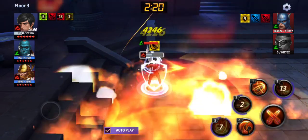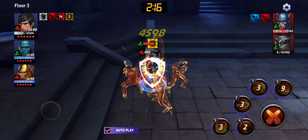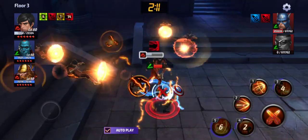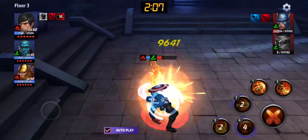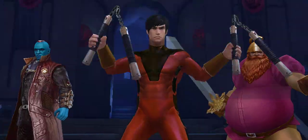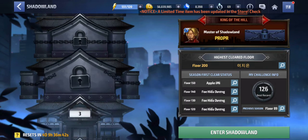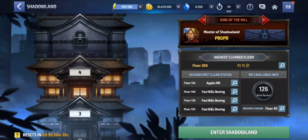That's something important in Shadowland — you need characters that have immobilize effects: stuns, fears, freezes — everything counts here. It's not like the world boss where you can't use stun or paralyze most of the time, and you can't freeze the boss. But in Shadowland every effect matters, so it's pretty nice.